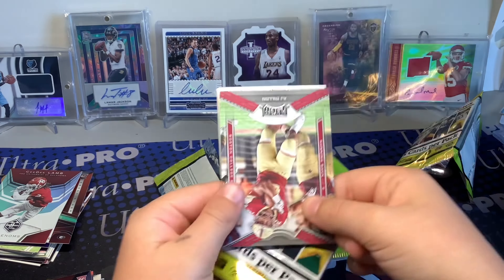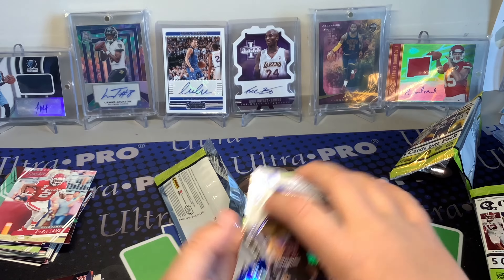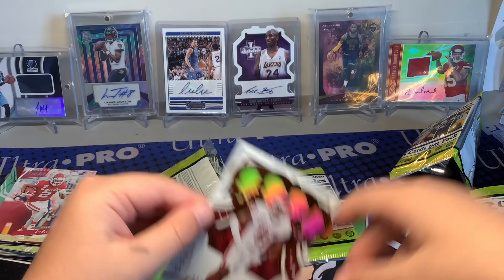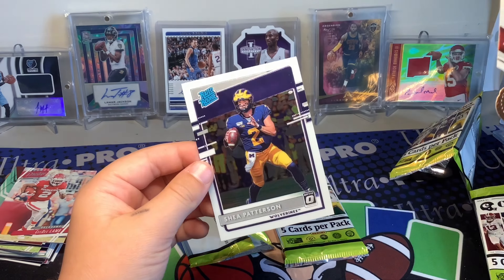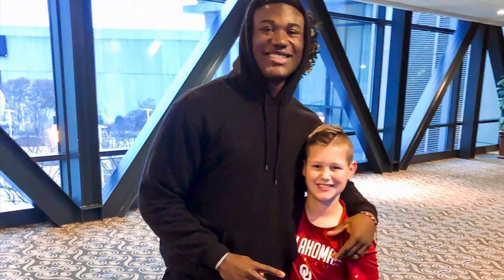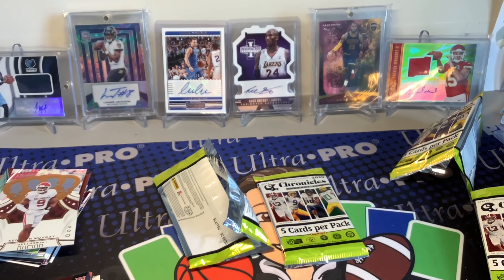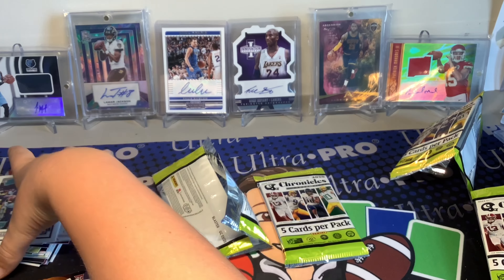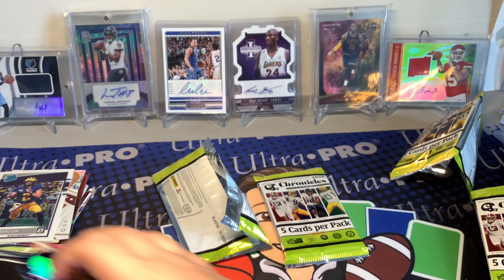This pack shouldn't have the autograph. We got A.J. Dillon — nice — another CeeDee, that's our fourth CeeDee! Quez Watkins — that's sick! Then Kenneth Murray — I met this guy, he's super nice and he's a beast on the Chargers. He went to OU. I'm gonna put a screenshot of my picture with him here. Also Shea Patterson Optic rookie — not the greatest player but still an Optic rookie, we'll take it.